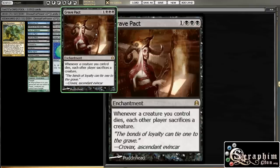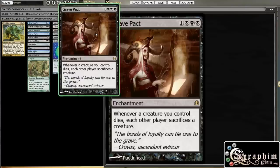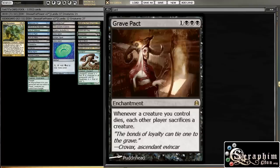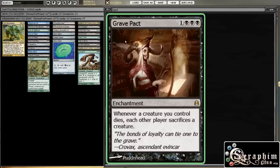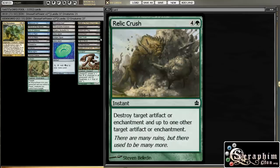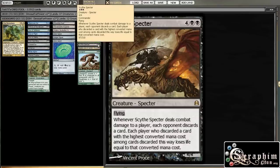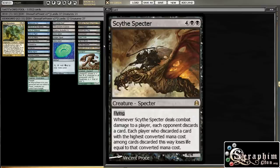Then Grave Pact — I love this card. The deck came with Grave Pact and Butcher of Malakir. I left the Butcher inside and took Grave Pact out, basically because the deck just doesn't have enough sacrifice outlets to consistently take advantage of it — which is a shame because it's a nice card with one of the best pictures ever. Then Relic Crush is fine, like a super expensive Hull Breach, just too expensive. Sign in Blood is a nice card but we have better draw we're putting in. Scythe Spectre is cool — he makes everyone discard and you can reanimate those creatures — but six mana is just too much.